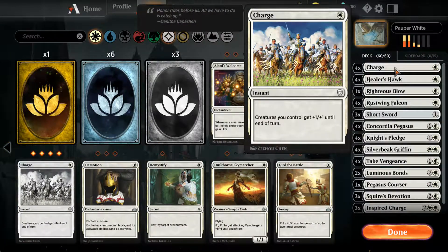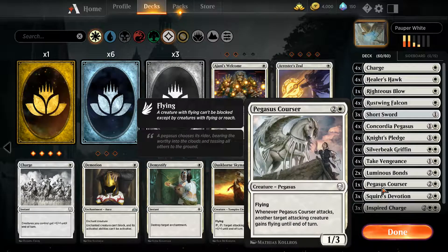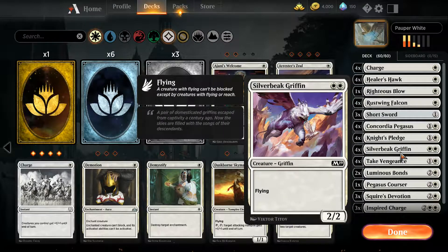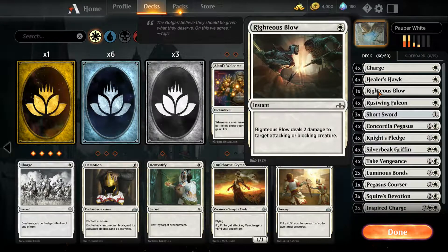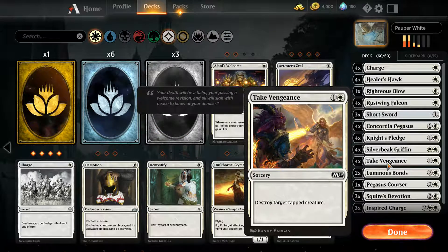We've got four Charge to pump your guys. Our creatures: four Healer's Hawks, four Rustwing Falcons, four Concordia Pegasus, four Silverbeak Griffins, and one Pegasus Courser — I felt like I needed a little bit more creatures because removal decks were getting rid of my creatures and I was only getting four wins per round. I've been doing really well and pretty happy with the deck. Four Charge to pump all your guys who are attacking, a Righteous Blow to help kill off some early attackers or something that's going to be critically bad to attack into. Three Short Swords to pump your guys, and Take Vengeance is really important — it destroys a tapped creature.